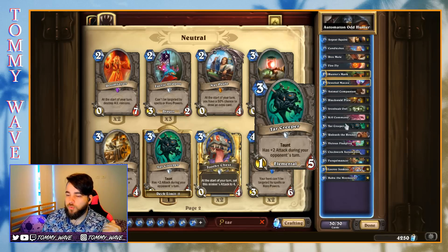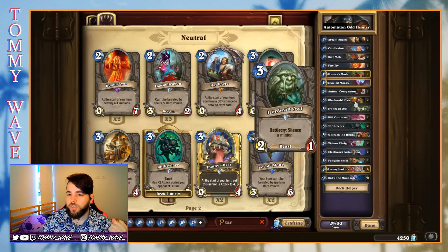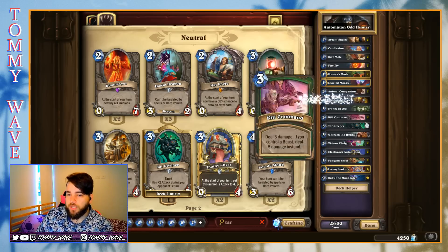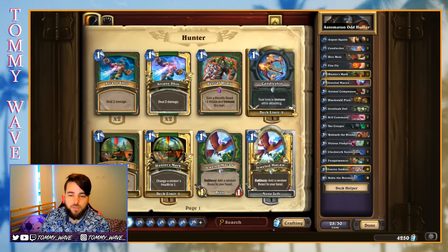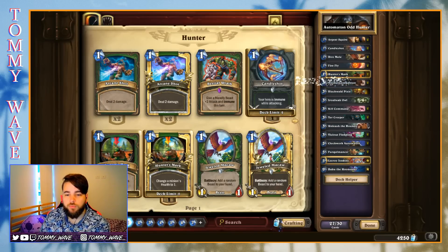Then maybe we can work out: do we actually only want one Iron Beak Owl? Do we want to bump up the number of Unleash the Hounds? Do we only want one Blackwald Pixie? Admittedly, in a lot of those games we didn't see Blackwald Pixie much — it could be a thing where we just cut down to one, then we can maybe fit some different one-drops. Maybe we go the second Jeweled Macaw, or maybe we cut the Jeweled Macaws totally.